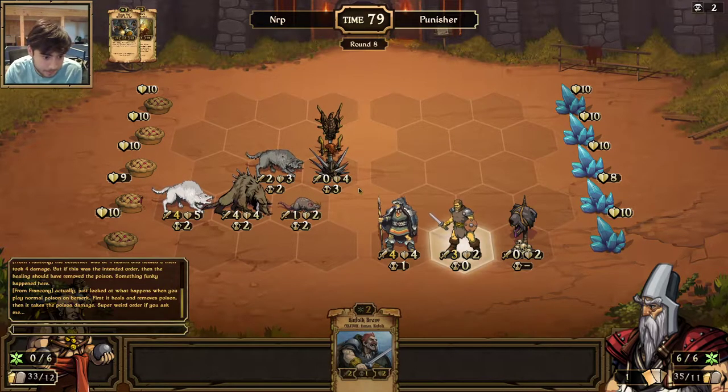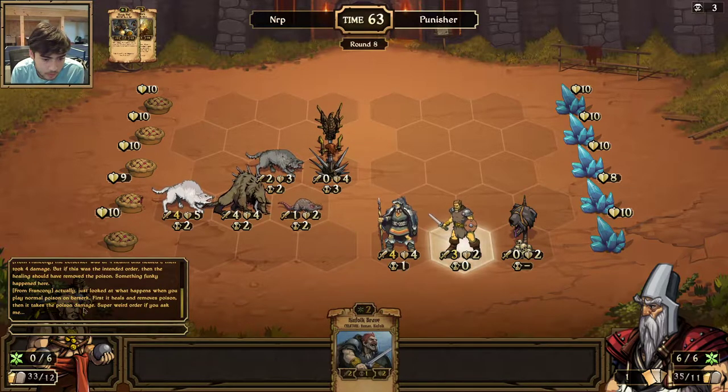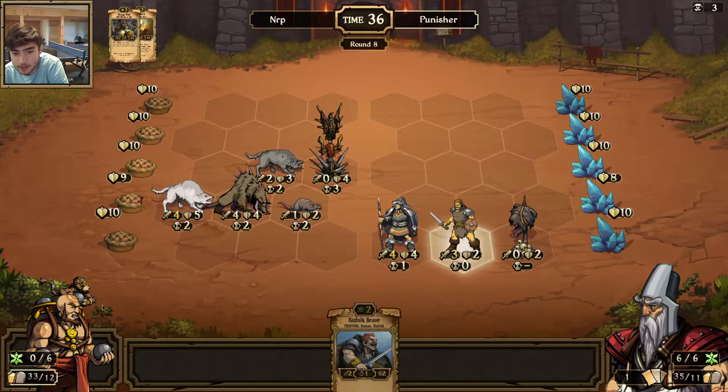He needs to top-deck some things here to get rid of that Brute — that's impending attack. Let's see what Franconi has to say: the Berserker was at 4 health and healed 1 — so it heals first and removes the poison, then takes damage. Weird Berserker. I think he changed decks though — that last deck was more of a perfect poison counter and then he switched to this one. This one's a little more aggressive.